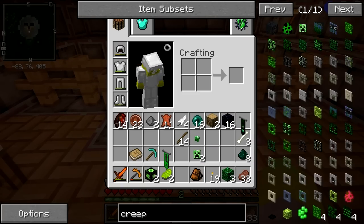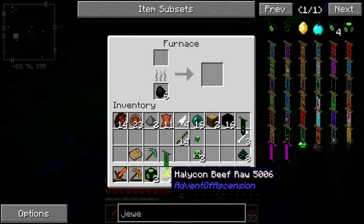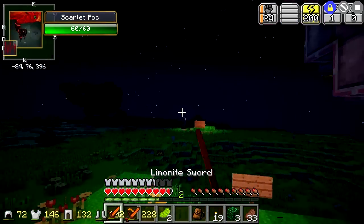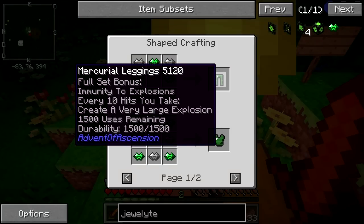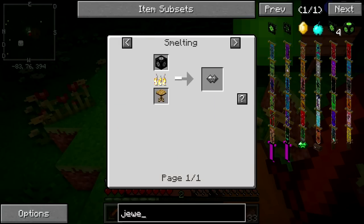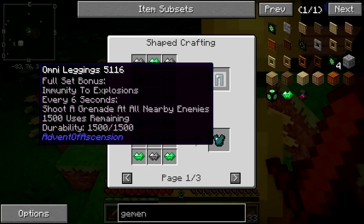We got some jewelite ore — what's this good for? Apparently you can smelt this jewelite ore. You can smelt it! What is this jewelite? You can make armor with it. There's also something called geminite that's down there, which can be used to make things as well.